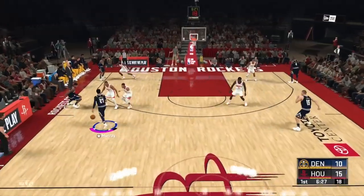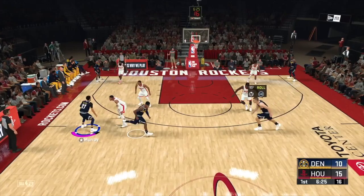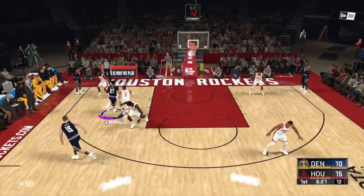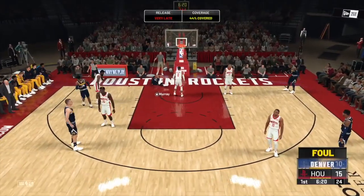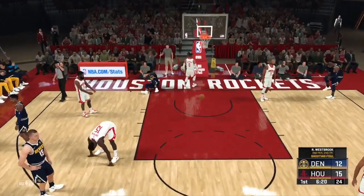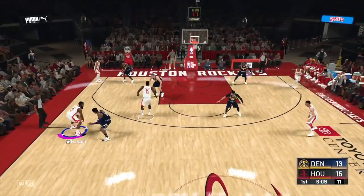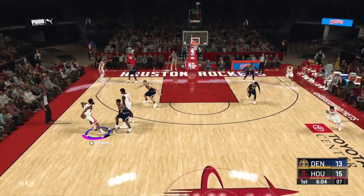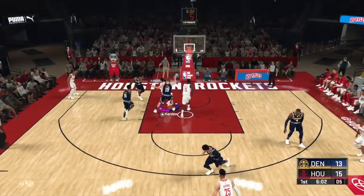You can see me do it with Jamal Murray here — just protect the ball as the screen is coming, hide it from Westbrook, hit him with the hessi, go behind the back, and I even got an and-one. Jamal Murray is not as great a finisher, but the move still works. Harden is an excellent finisher. Gary Harris is close — protect the ball, hessi out, go behind the back, tag that angle right there, and finish strong.